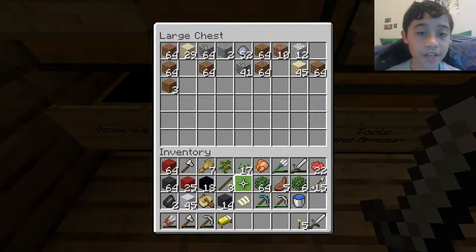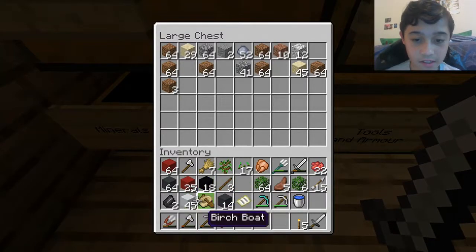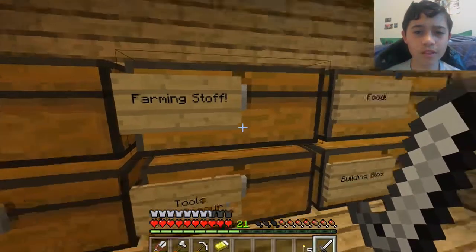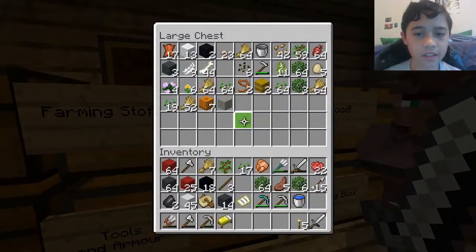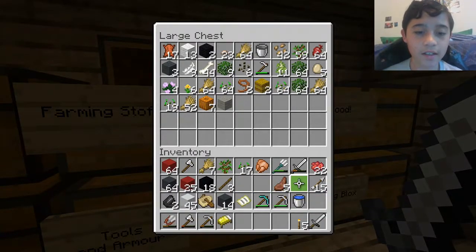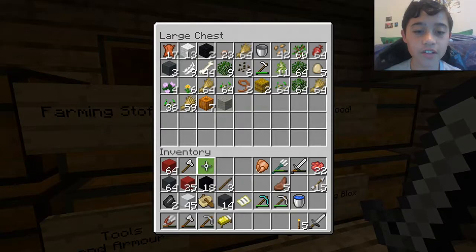Let's move all this out of my hotbar. Minerals — sand goes in the minerals chest. You have leftovers of that for some reason. Leaves? I guess I'll put that here, seems a little weird. Saplings go in here. All this stuff goes in here.